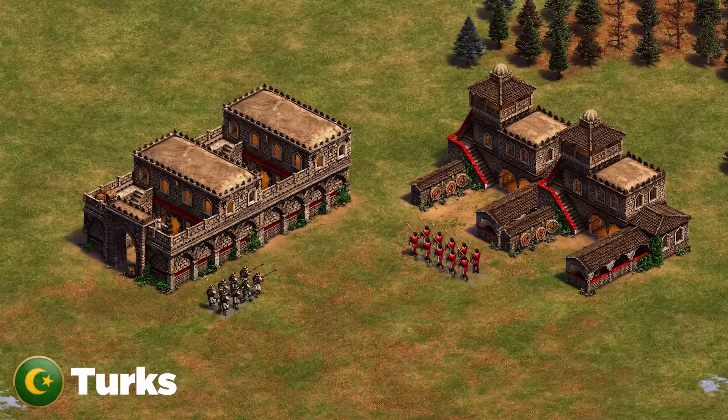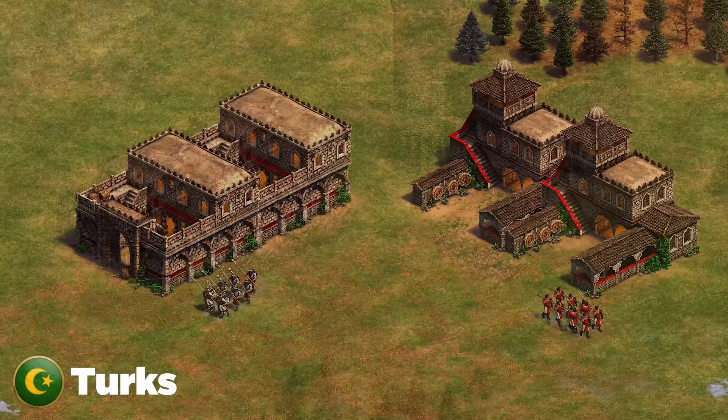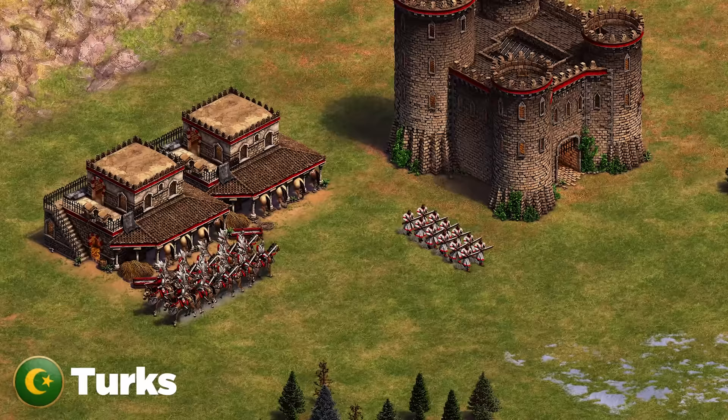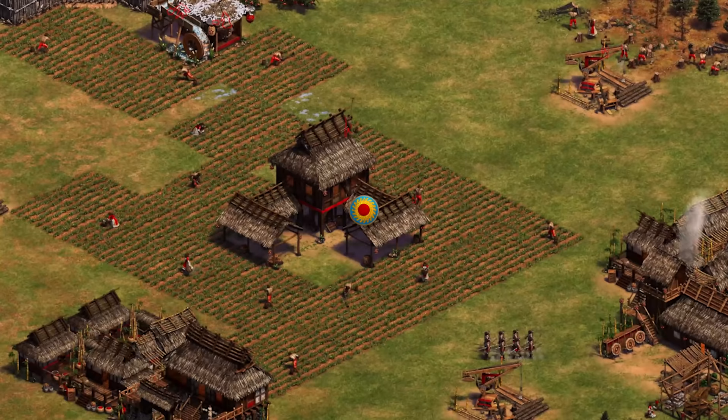Next up are the Turks. My best advice is to double down on one unit because they don't have any good trash units. Double down on crossbows and you'll easily dominate. They have a couple answers: Janissaries if you go lots of knights, or light cavalry if you go lots of crossbows. If you go archers, mix in a few spears so light cavalry can't kill you; if you go knights, you can easily go elite skirmishers and dominate their Janissaries.